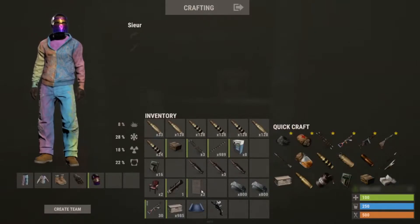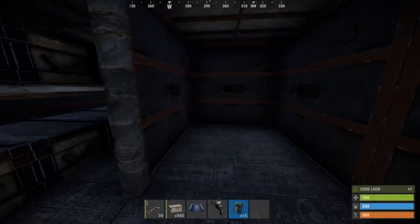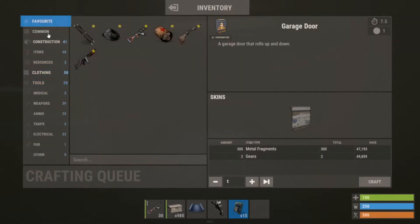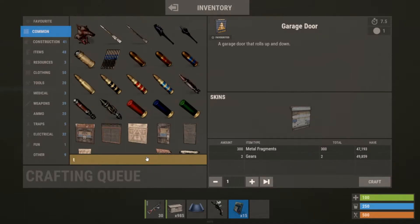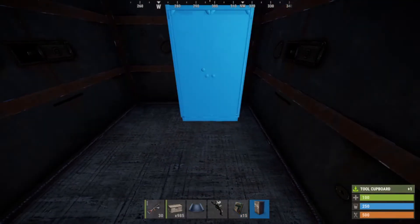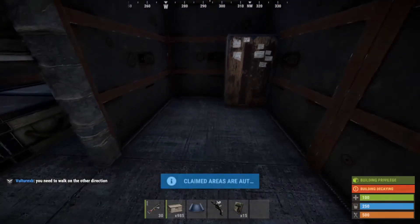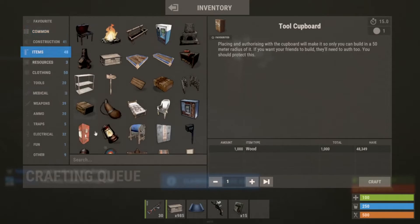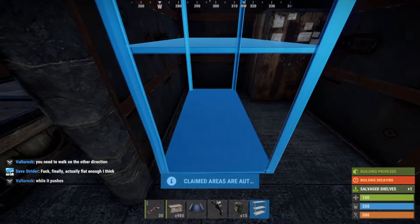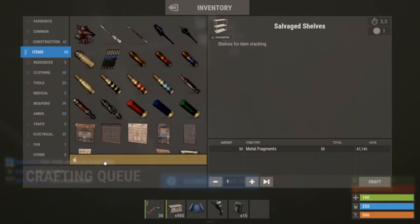Lock everything up. Now onto the TC room — grab a tool cupboard, place it down, and lock it. Then get a shelf and place two sleeping bags.